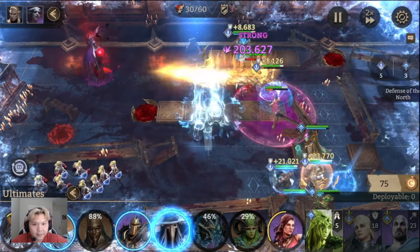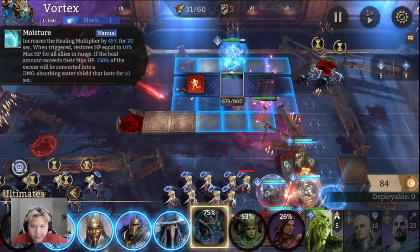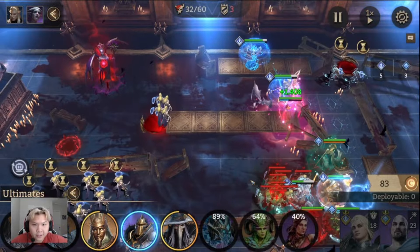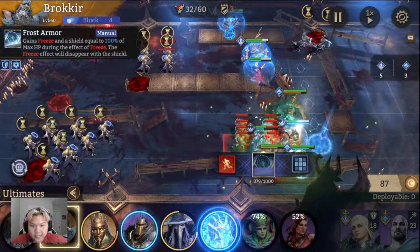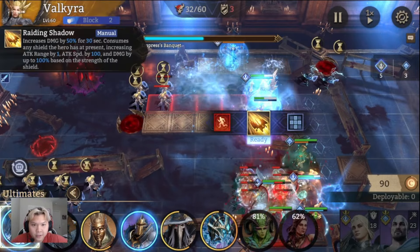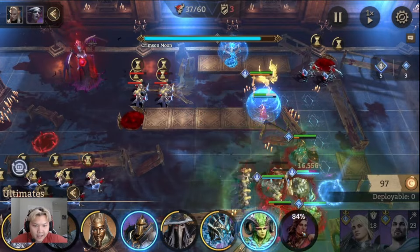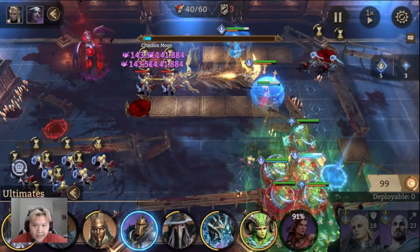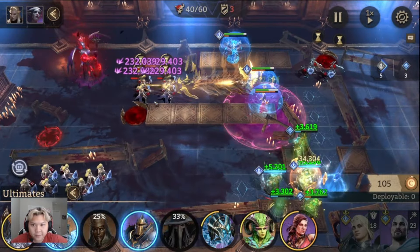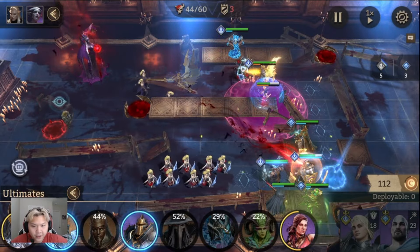Now we can speed it up — we're good right now. We want to ultimate with Raiden, put Wooden Elf, Artemis into Commit. Next wave is incoming — do the same exact thing. Vortex into Valk to consume the shield — we're consuming the shield now. We're going to try to take this next wave down using Dolores again. Everything's looking good — ultimate, nicely done! We should be able to clear this wave out easily.